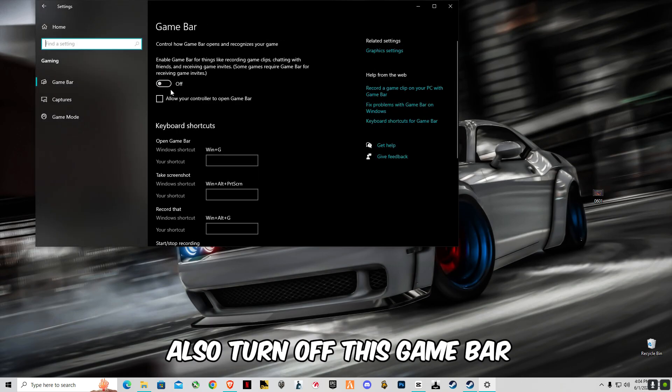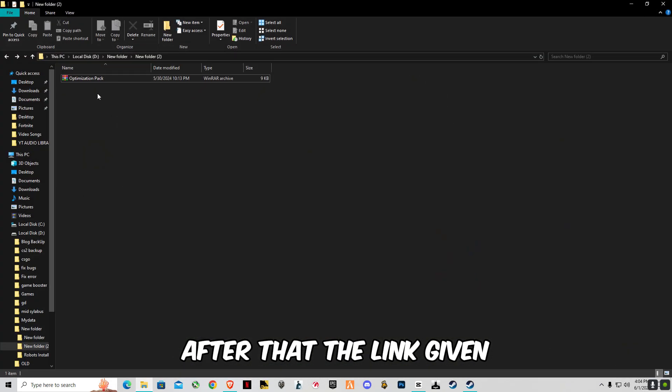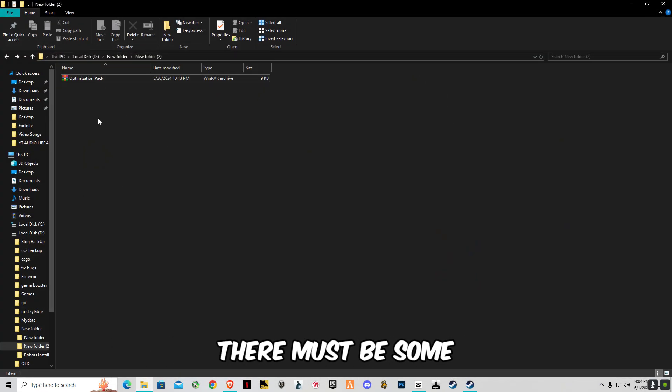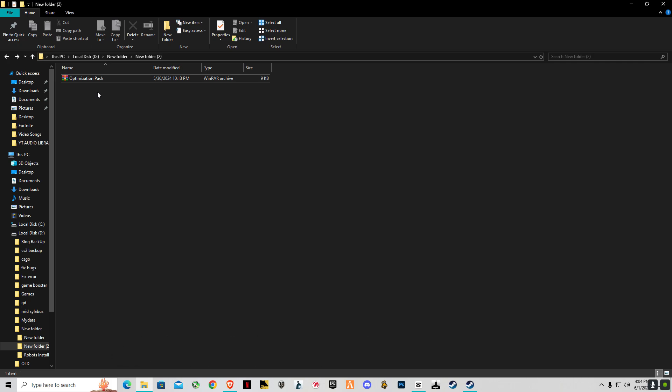Open Game Bar settings and also turn off Game Bar. After that, use the link given in the description for the optimization pack. There may be some ads on the website — just close all the pop-ups or any new tabs that open.